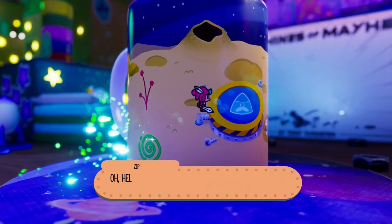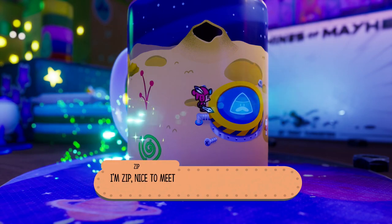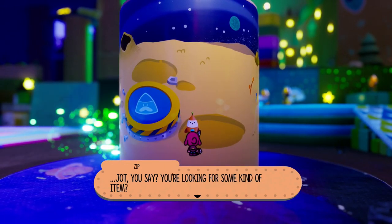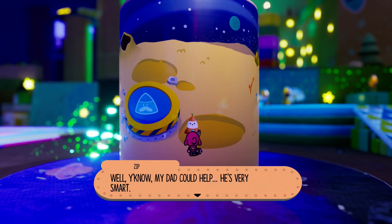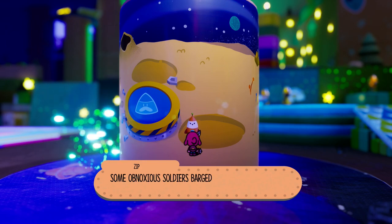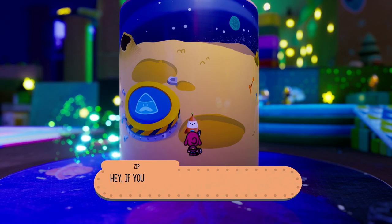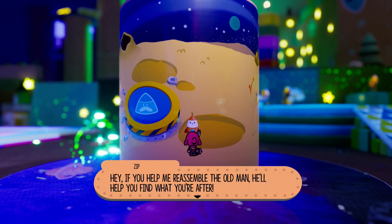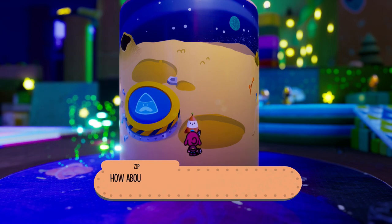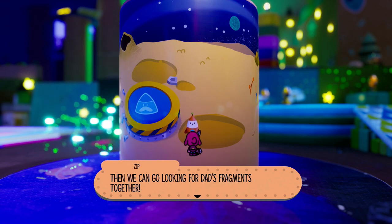'Oh hello there, I dig your antenna — kind of fluffy and wavy! I'm Zip, nice to meet ya.' Well, my dad could help you, but he's currently disassembled — some obnoxious soldiers barged into our little planet and took him apart. If you help me reassemble the old man, he'll help you find what you're after. We're not super confident in my jetting skills but together maybe we could do this — if you jump out onto this planet I'll hop on your back and we can go looking for dad's fragments.